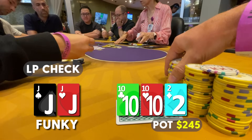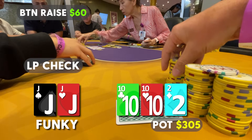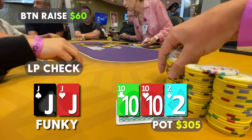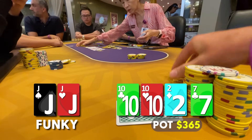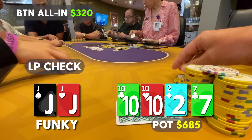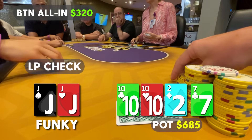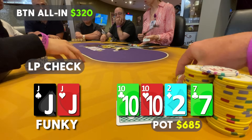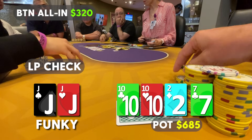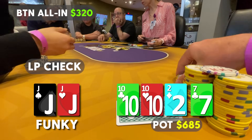Our opponent c-bets for $60 — very, very small. We could raise against this size, but I think we should just call because sometimes this could be queens, kings, or aces and we lose those hands. So I call. The turn is the seven of clubs. I check and our opponent goes all in for $320. What hands are we beating? We're beating all ace-club-x combos. Maybe he's using ace-king offsuit with the ace of clubs as a blocker, representing a backdoor flush draw slash overpair. That's about the only thing that makes sense.